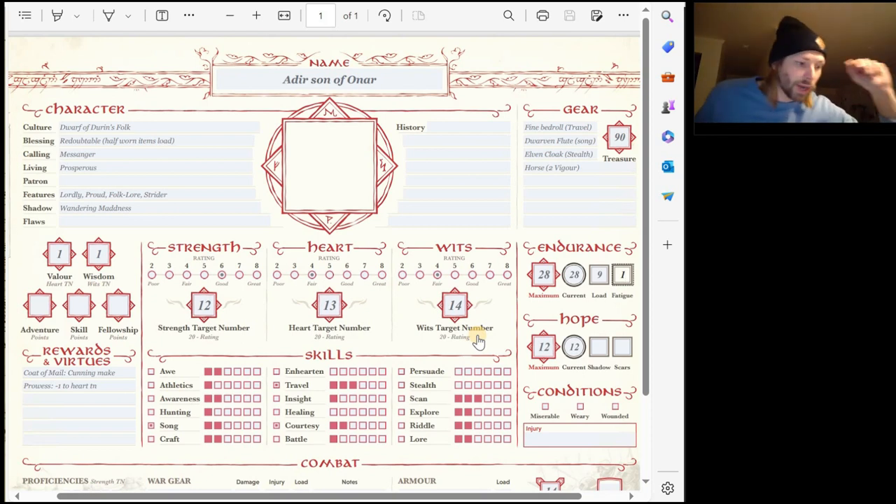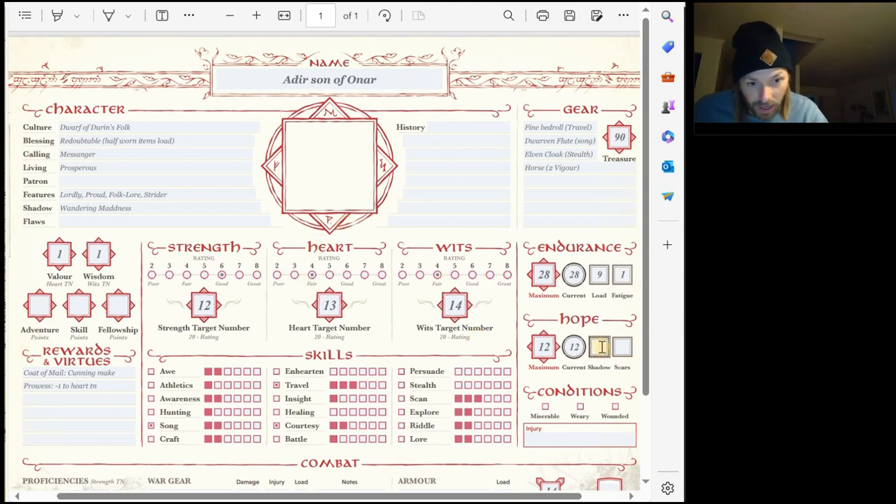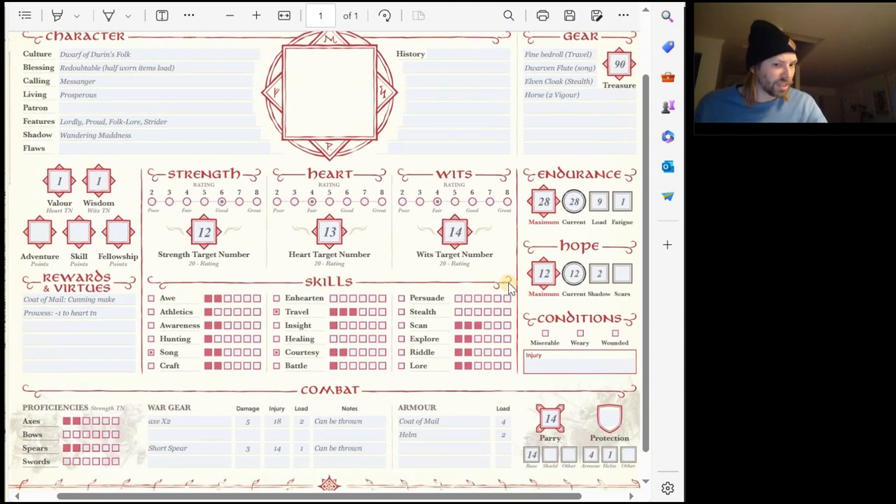Let's see how it goes this time. I got a Gandalf rune and an eight, and then an Eye of Sauron and an eight. Obviously it's ill-favored because I'm in a dark land, so the Eye of Sauron perceives me — and my shadow. I have one already because I'm a dwarf, and then I just rolled an Eye of Sauron. So I have two shadow. The hunt threshold is 14 in the dark lands.